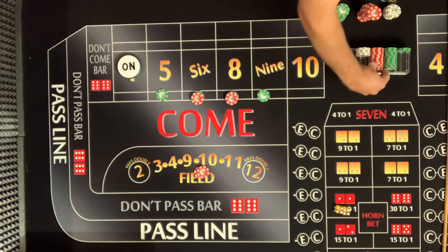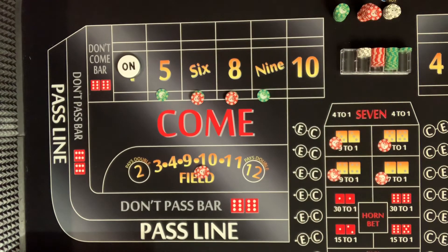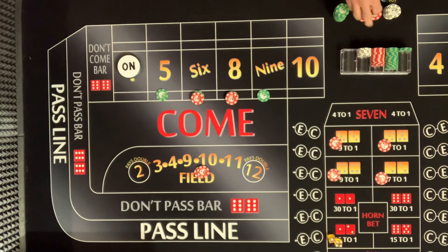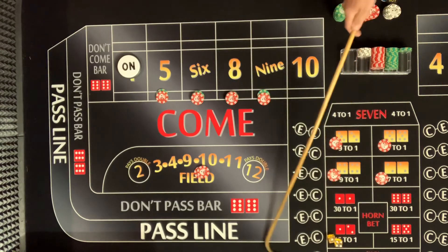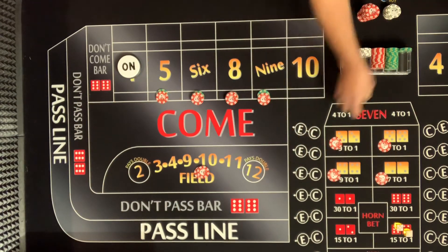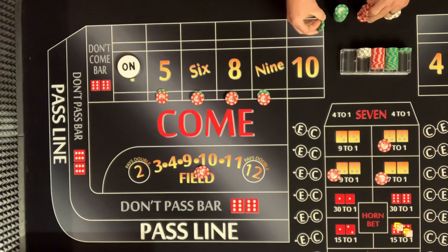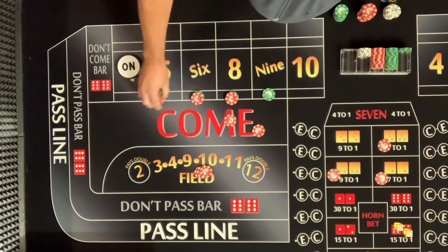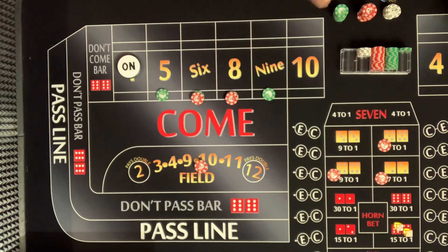Do you want to go up on all the hard ways? Absolutely — we'll go on the hard ways! Four-one: five! That is a $20 winner — I'd do the half recipe, nickel on both. Perfect — great minds think alike, Jake! Five-one: six — fantastic! That's why we pressed up six and eight, because the hard ways don't always hit. We're getting $55 on that.